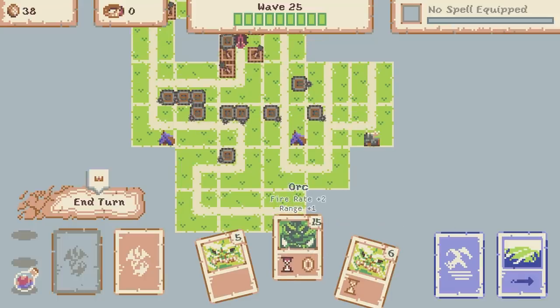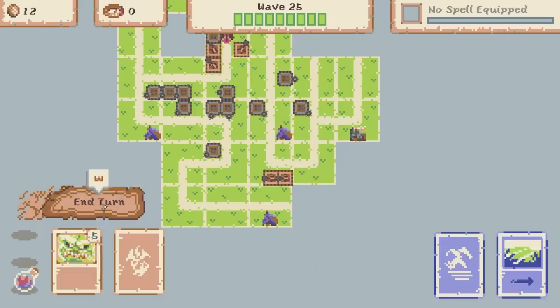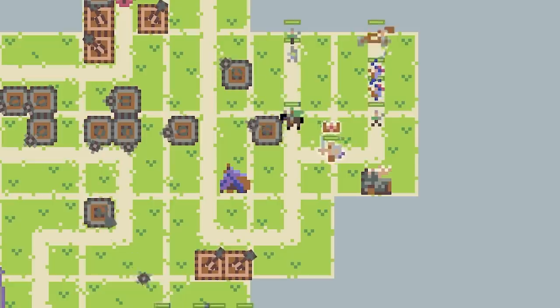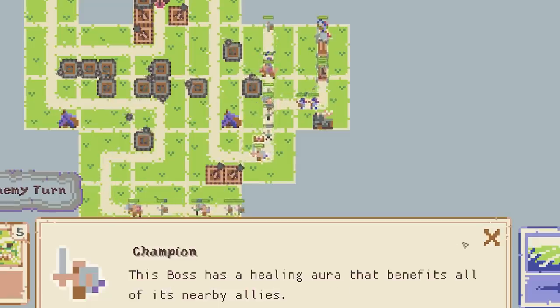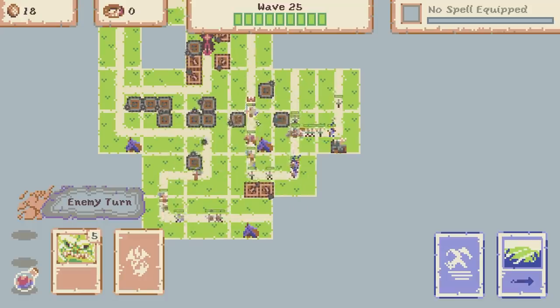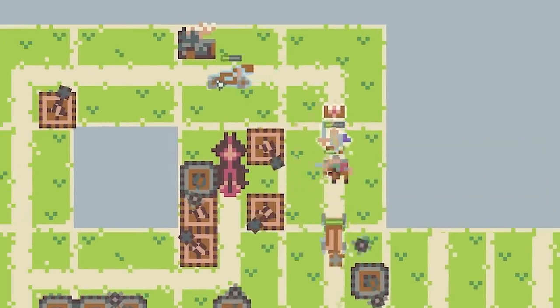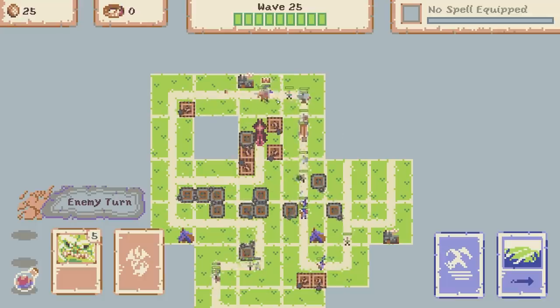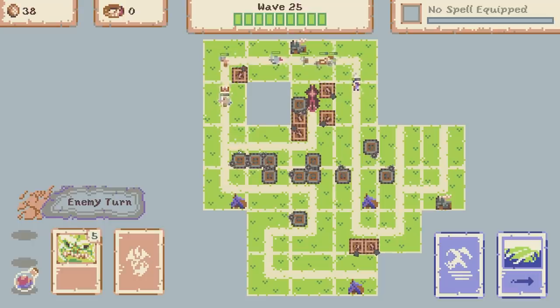We know a boss is going to come from somewhere so I'm going to spend all my coins getting towers down. Let's end our turn. There is the boss - he's a champion! This boss has a healing aura that benefits all of its nearby allies. Thankfully he's run off ahead because I think there was a bard behind him, so he's not really healing anyone. There is a catapult way up ahead though - a bit sketchy. Oh no, everyone's catching up which means he's healing people. Take him down. He's about to enter death row - we take him out. We're good.